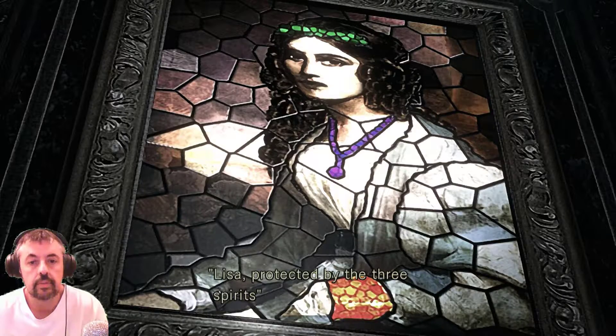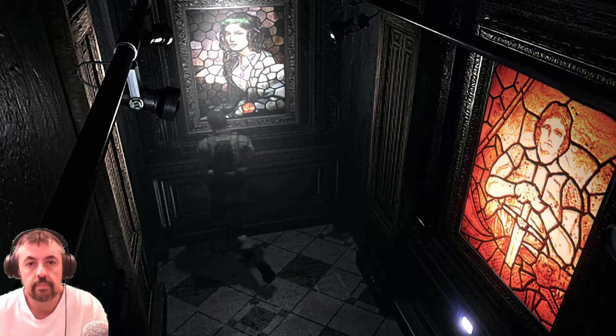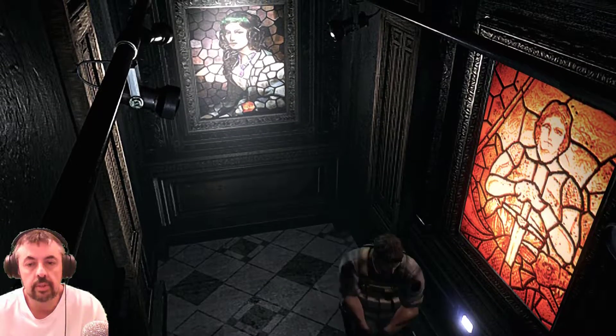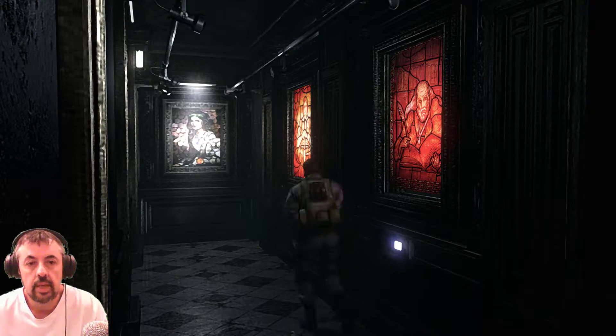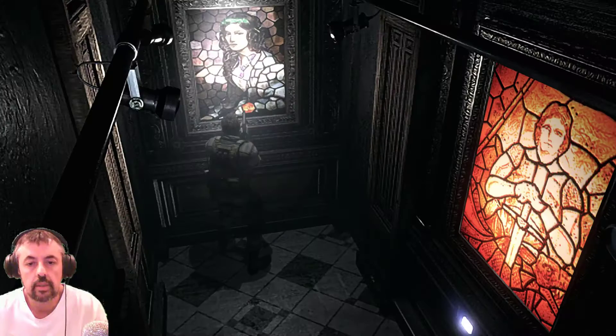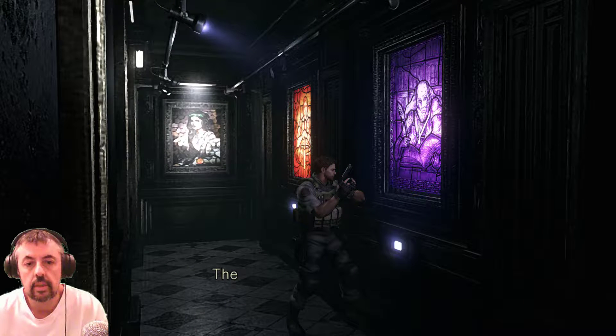Who's this one? Lisa — protected by the three spirits. Picture of a woman wearing a bracelet, a necklace, and a crown. Green, mauve, orange. Don't know what that did. Green, mauve, orange — none the wiser. No bracelet — aha, he's got a bracelet, so we want him to be mauve. Does he go mauve? And he goes mauve, and he goes mauve, and he goes mauve — yeah!